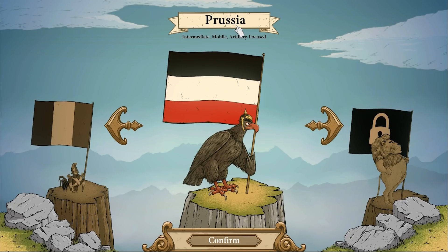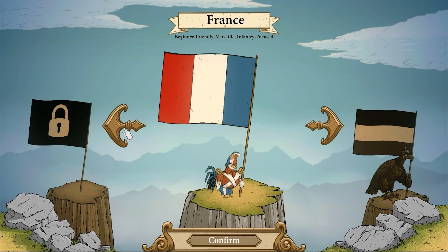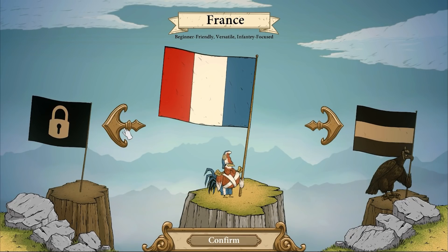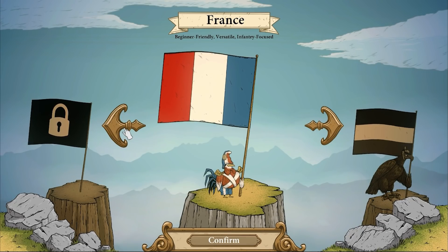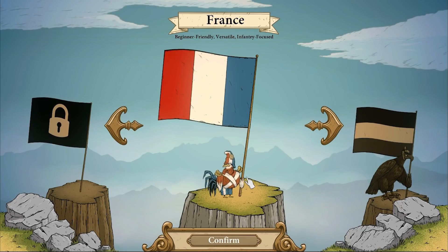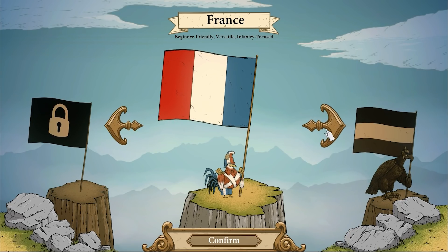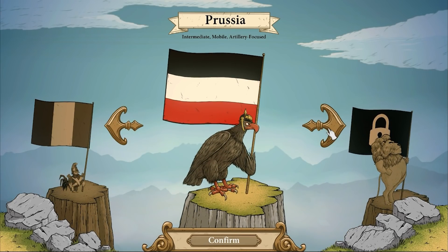To kick it off, we have the Prussian Eagle wearing that glorious pickelhaube. Next, we have France with the French Rooster, and as you can see, the French Rooster does have its own unique animation. We really wanted to give each animal its own personality, so you will see different and unique animations for each animal. This is still currently a work in progress.